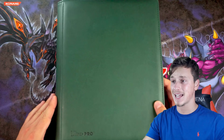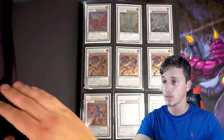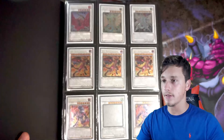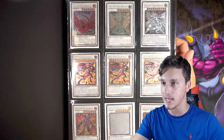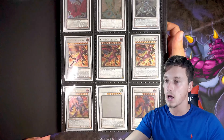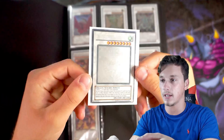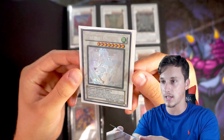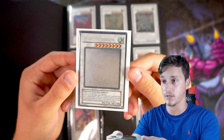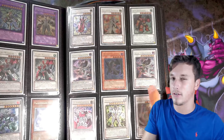I want to dive straight into this and show you the cards inside that I am trading. So here we go. We have our first page, which is a beautiful play set of Red Nova Dragon Ultimate Rares, an Unlimited Black Rose, Ancient Fairy, Majestic Star, and Stardust Dragon Ghost Rare. These cards are all varying conditions — there could be some moderate play to very near mint cards. This Stardust Dragon I think is near mint, just a bit off center as you can see. Do not hesitate to inquire. Drop me a message on Instagram — probably the easiest way of getting in touch with me.